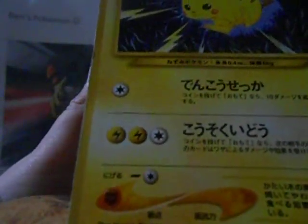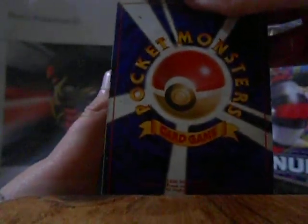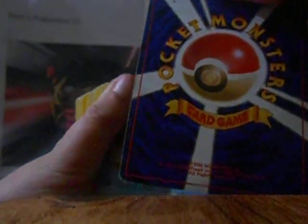The top ability is Agility, which does 10 plus, and the bottom one is Thunderbolt. See, it's supposed to be a common, but not here. I'm so happy I've got this Pocket Monsters card.